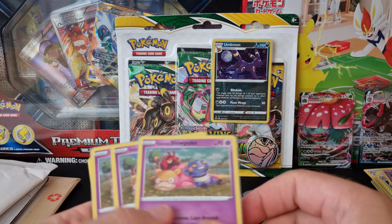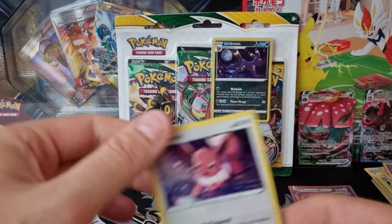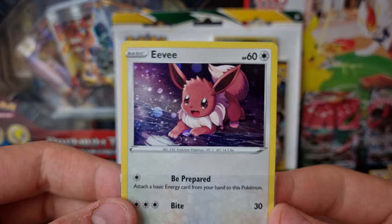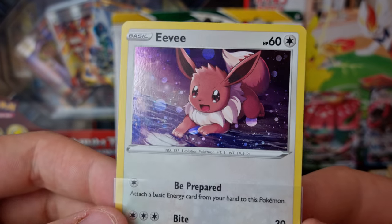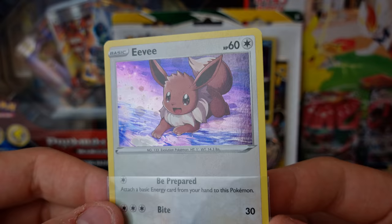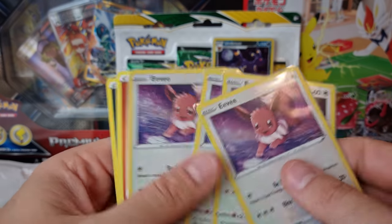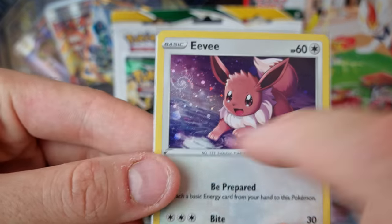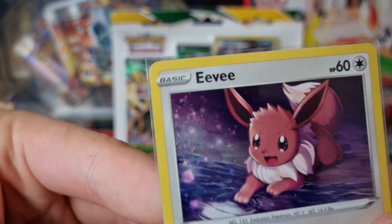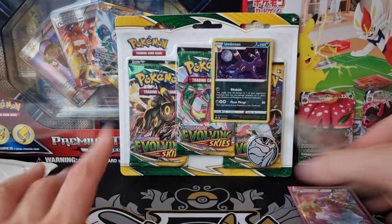These were completely sold out in the UK — I wasn't able to get any of these when they actually launched. Some supermarkets are getting the blisters but not many of them. It's still quite hard to find on Card Market — both the Slowpoke and the Eevee are completely sold out in the UK, so no UK sellers have them. Maybe on eBay, but this might end up being one of the rarer Evolving Skies promos because not as many people have got the blisters. There's that lovely cosmos hollow foil on the back.